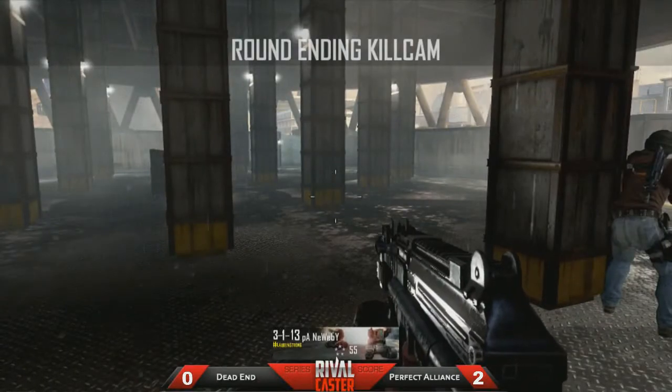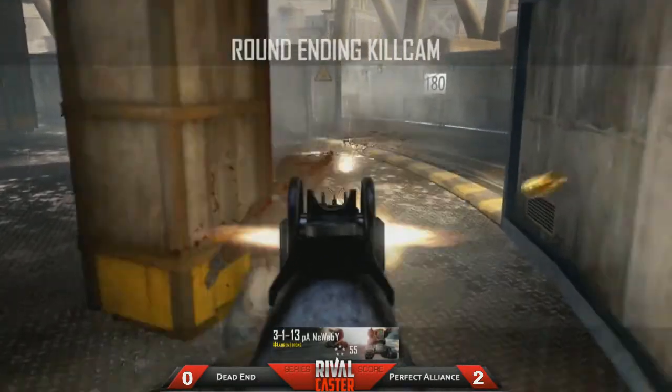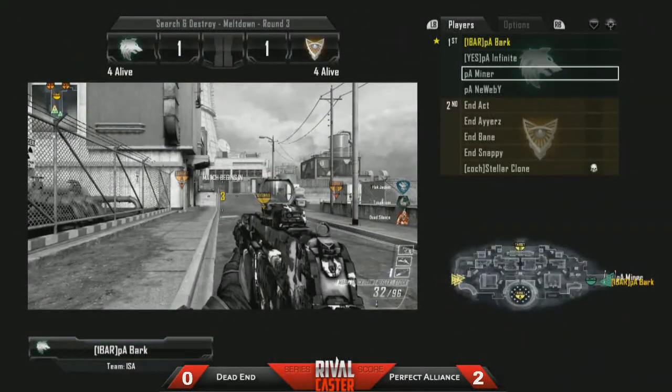It doesn't matter what's really going on outside. You make sure you stay in there. There are only three ways they can possibly get in, and if you make sure you cover, you L-trig that doorway that you're looking at. They had three players alive. If you make sure that you just stay in there, stay calm, don't push out anywhere — that is the main thing that you need to be doing.